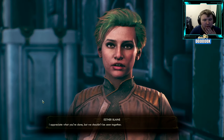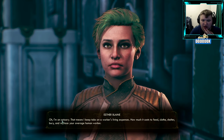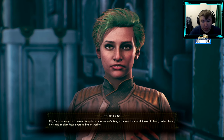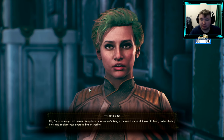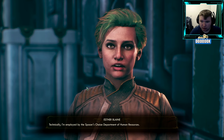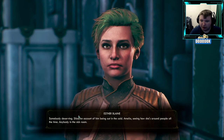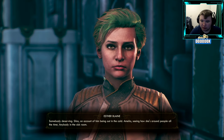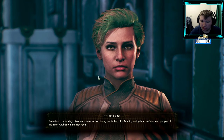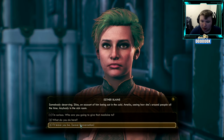Wait, is she one of the companions? She says she's an actuary: 'That means I keep tabs on a worker's living expenses — how much it costs to feed, clothe, shelter, bury, and replace your average human worker. Technically I'm employed by the Spacer's Choice Department of Human Resources.' She's distributing something to Silas on account of him being out in the cold, Amelia seeing how she's around people all the time, and anyone in the sick room.